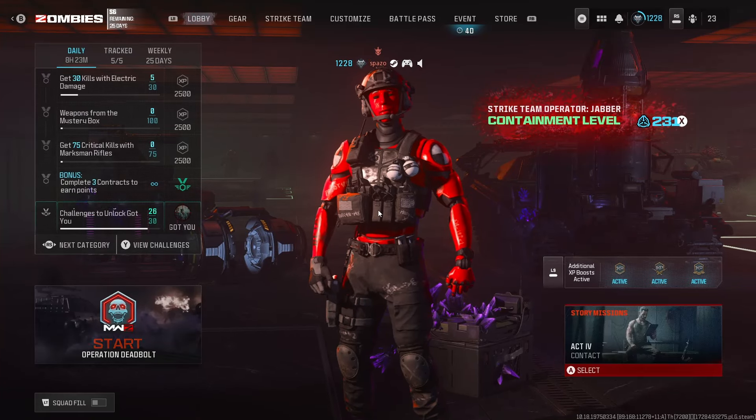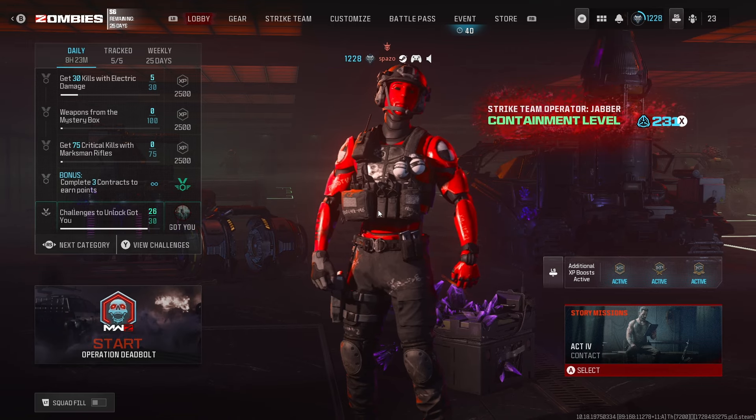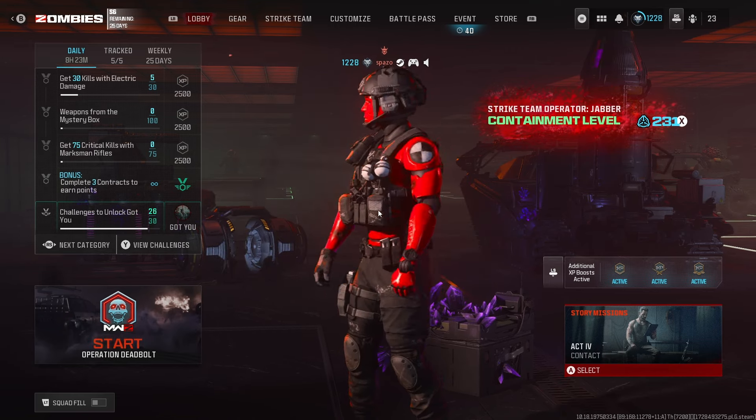Welcome everybody back to the channel. In this video we hop inside game and we use the new Stormender AMP against the Entity boss. This was definitely kind of crazy. Drop a like, subscribe to the channel, and enjoy the video.